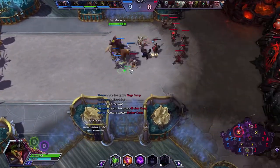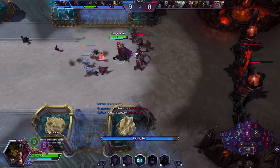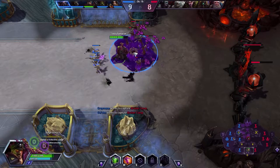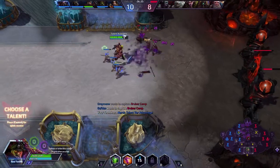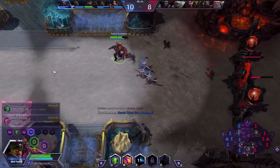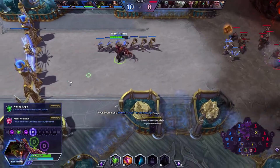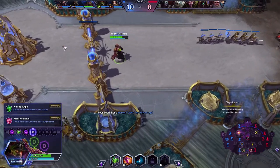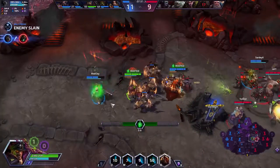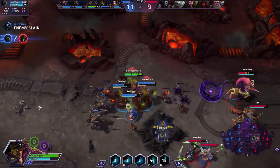This is one situation where if you want to use your E to clear the wave, you can stand way back — use that to stay close to your towers while also clearing the wave. Would you still go Massive Shove here? I might go Flailing Swipe, because they have so many people that are going to try and jump on you.